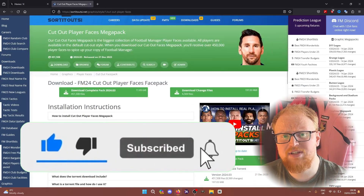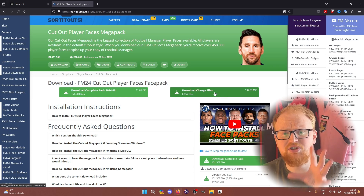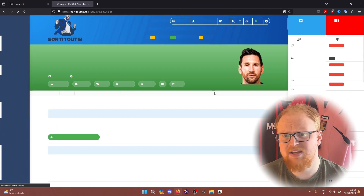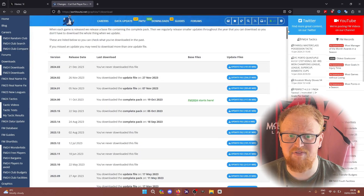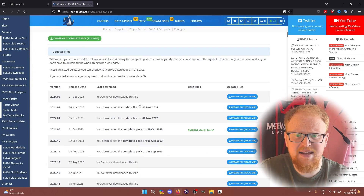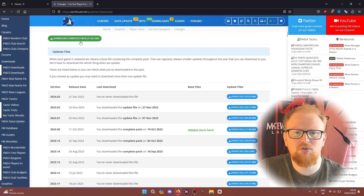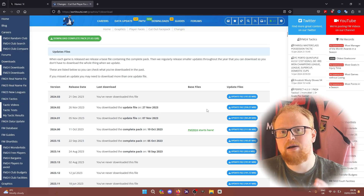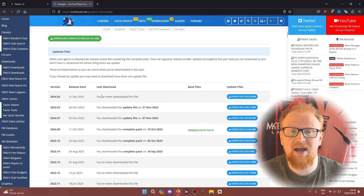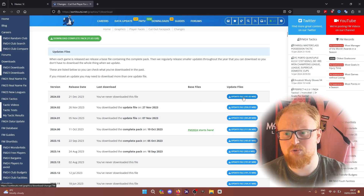Go onto the cutout player faces mega pack page and you can see there's a video — you can just download change files. If you click on this and make sure you are logged into the Sorted Out SI website, it will tell you what you have and haven't downloaded. You can see here I downloaded the complete pack on the 19th of October and then subsequently installed the two update packs following that. I haven't installed the third update pack that came out just before Christmas, and the fourth update pack which has probably come out after I've recorded this video but before it's been released.